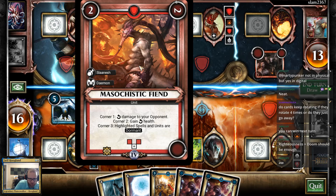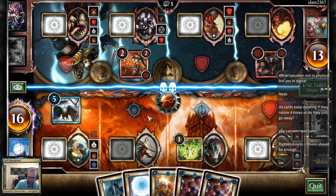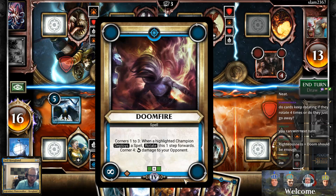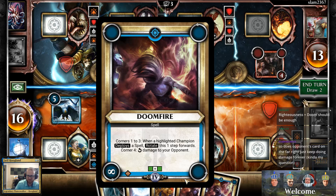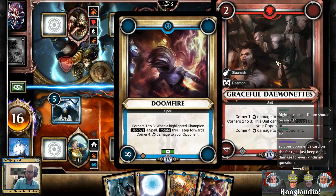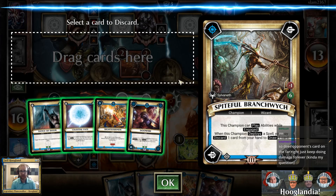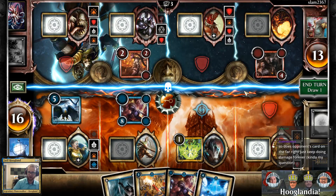This card does two damage on the first corner, gains two health on the second, and on the third corner it makes things dormant that are kitty-corner. On the first three corners this card does nothing, and on the last corner it does eight damage, but it explicitly rotates faster every time someone next to it plays a spell. Cards that have four corners go away after they rotate past their fourth corner.